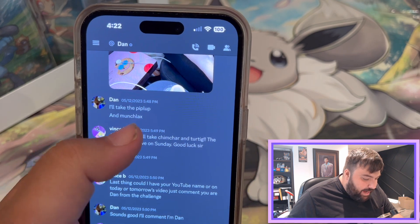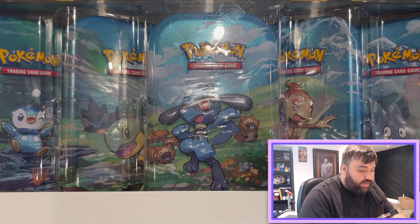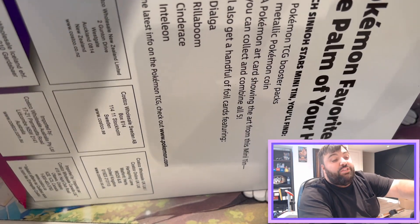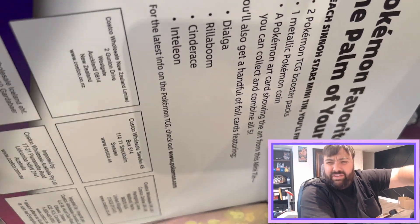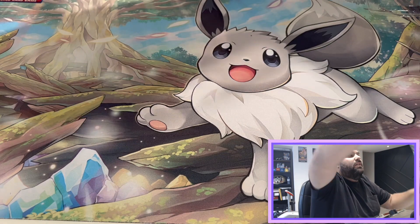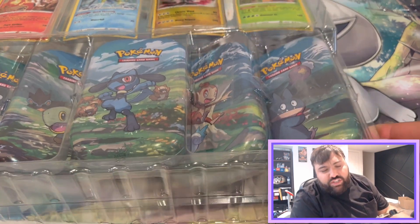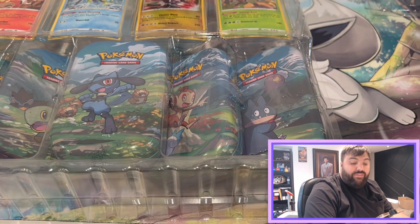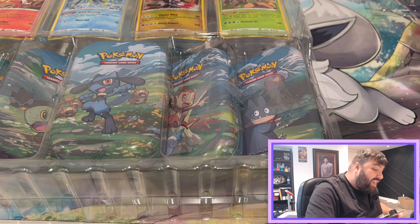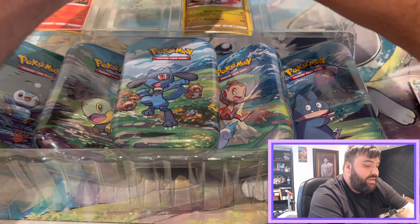Just to show you the proof — Dan is going to be taking Piplup and Munchlax, and I am taking the Chimchar and the Turtwig tins. There are four promo cards as well, a lot of cool stuff. Costco — for this price, you can't go wrong. I think you get two packs per tin. You also get some promo cards, a coin, and some stickers. We are also announcing the winner of the giveaway from the Is It Worth It Challenge today, so all these cards are going to be given away today as well.